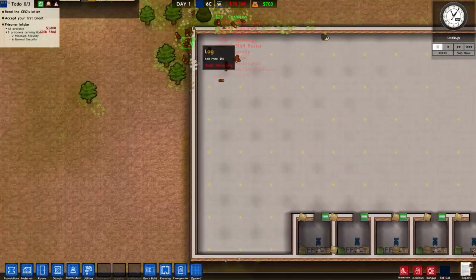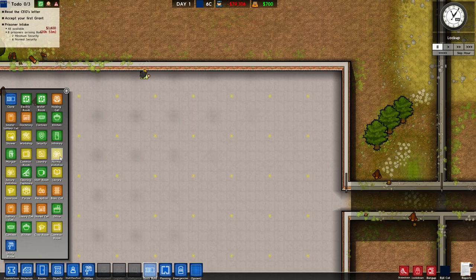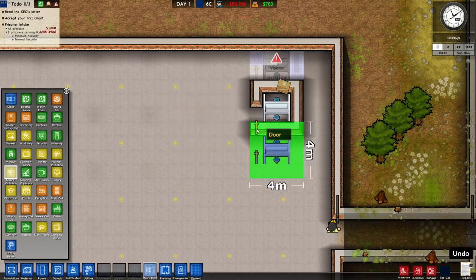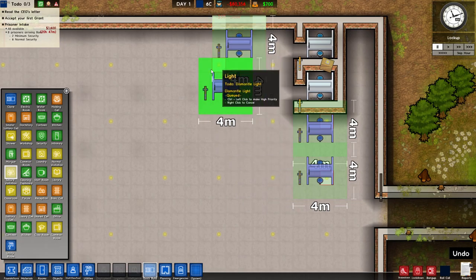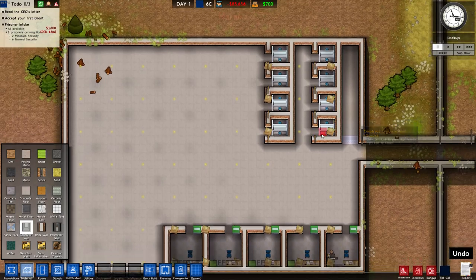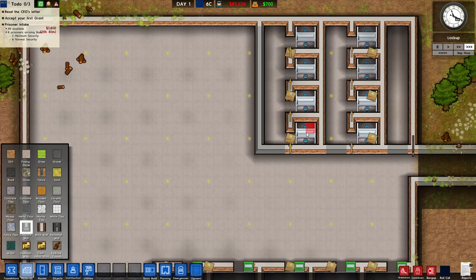We got prisoners coming, I see. So let's be quick and fast. We'll make a little meeting room over here — let's see. Secure visitation — what's this about? I see, I see. This would work. Some secure visitations over here. We'll make a wall over here so nothing weird can happen, because I don't want it to go wrong.